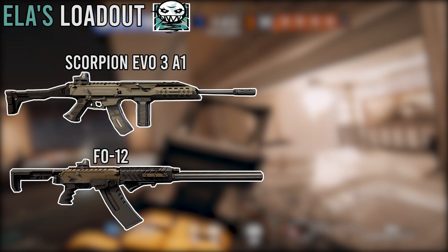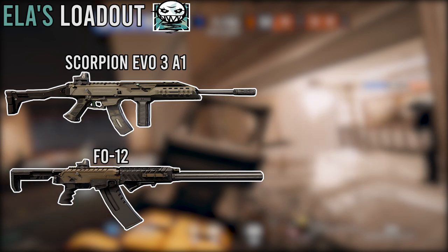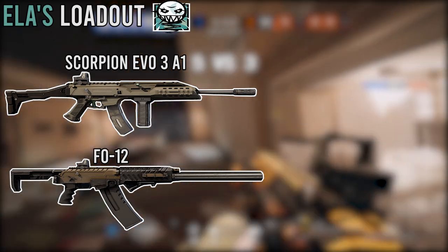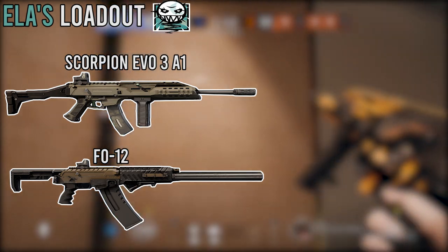On the other hand, we do have the FO-12, which is the shotgun. The shotgun is quite frankly amazing here. It deals quite a bit of damage, doesn't have too much recoil on it, it is controllable, and it's got a decent fire rate. Overall, a very solid and strong shotgun.